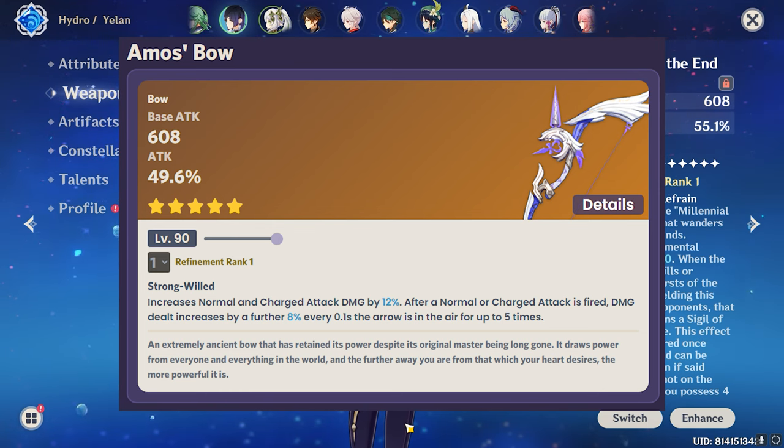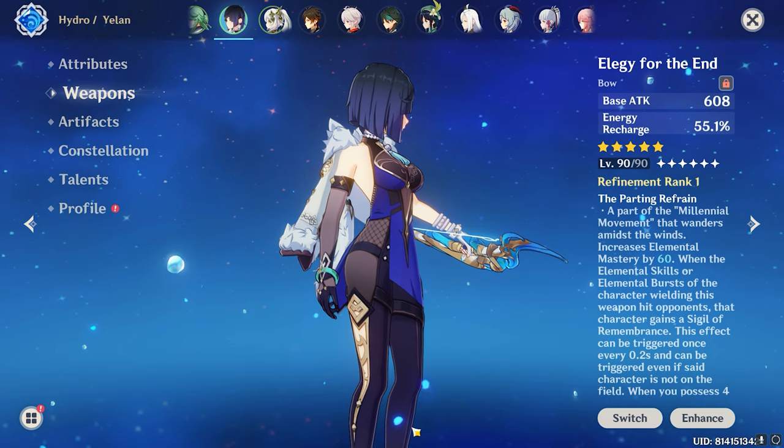Amos' Bow has 608 base attack and 49.6% attack percentage as a substat. Its passive is a perfect match with Lyney's kit: it increases normal and charge attack damage by 12%, and after a normal or charge attack is fired, the damage dealt increases by a further 8% every 0.8 seconds the arrow is in the air, up to five times. This weapon is definitely going to increase your charge attack damage, which benefits Lyney greatly.